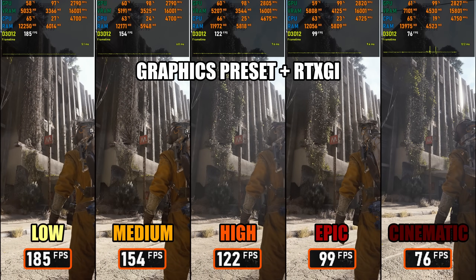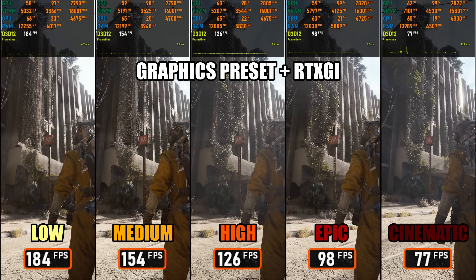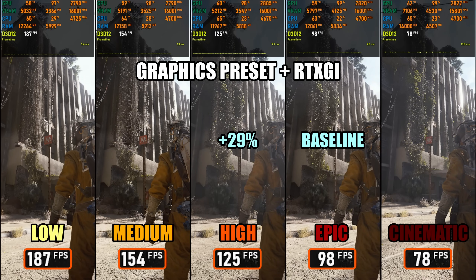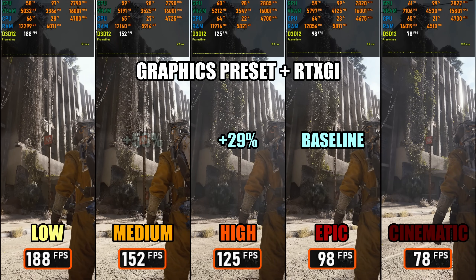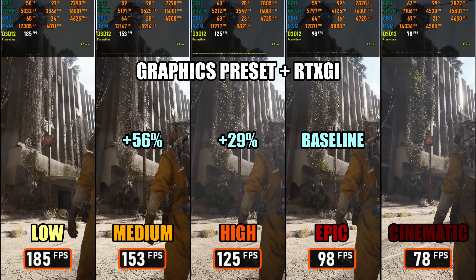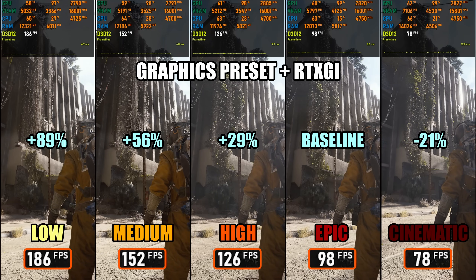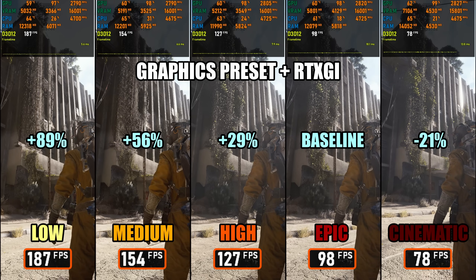Let's jump straight into these settings, starting with the graphics presets comparison. I tested each preset both with the dynamic RTXGI settings, and separately with static GI, to see the impact on performance. To keep things comparable, I matched the RTXGI preset to the main graphics preset. So Epic overall uses RTXGI dynamic high, high uses dynamic high, and so on.